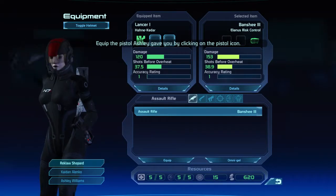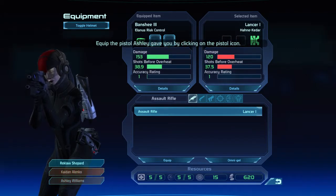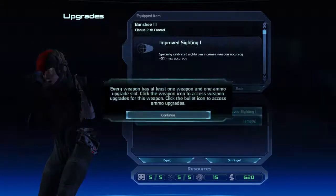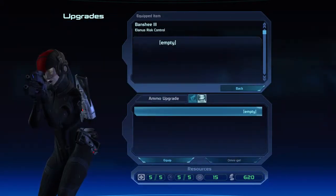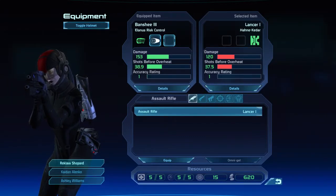This is the tutorial teaching you how to switch weapons. We're going to equip the pistol Ashley gave you by clicking on the pistol icon. Can I actually put some stuff in this? Weapon mod — and no ammo upgrades, so that's fine. Alright, that's done. Got it! Thanks.